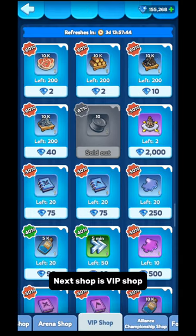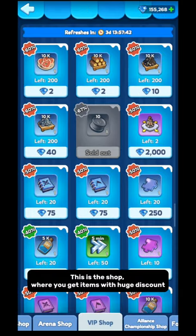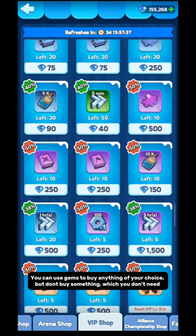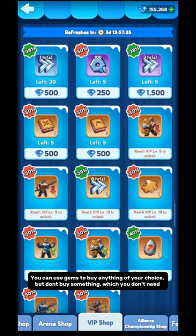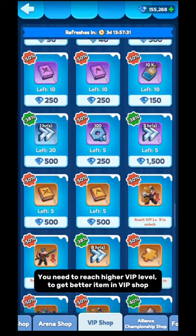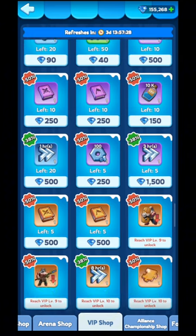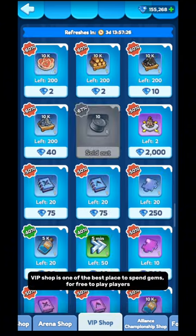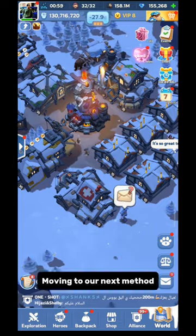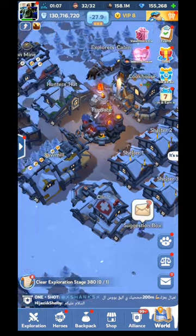Next is VIP Shop — this is the shop where you get items with huge discounts. You can use gems to buy anything of your choice, but don't buy something you don't need. You need to reach a higher VIP level to get better items in VIP Shop. VIP Shop is one of the best places to spend gems for free-to-play players. For more about other shops, check the shop guide linked in the pinned comment.